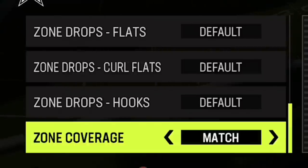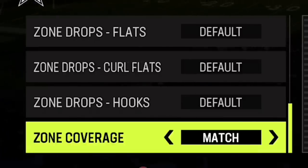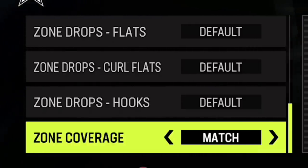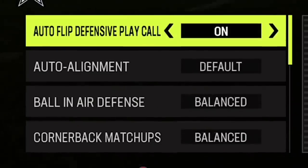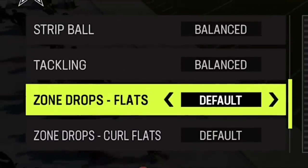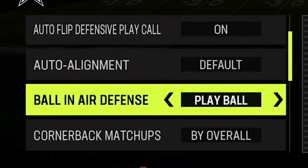When it comes to zone coverage, I always set to match no matter what defense I'm running. A lot of people say it's best set to match only when running cover four match, but I find that any zone coverage probably performs better in match. In previous years they've always had matching coverages in cover three, cover two, and cover four. There's no penalty to doing this, so it's best to just set it to match. Whenever I go into a game, I always do the exact same thing: go right to the bottom, set match, set curl flats to 25, set zone flats to five, set my conservatives, set matchup by overall, and then play ball.